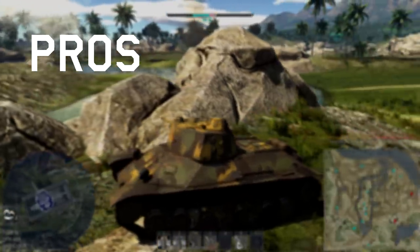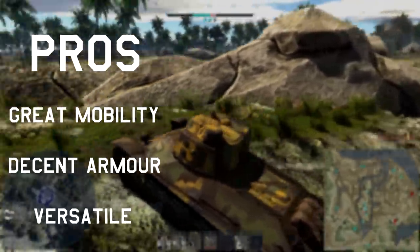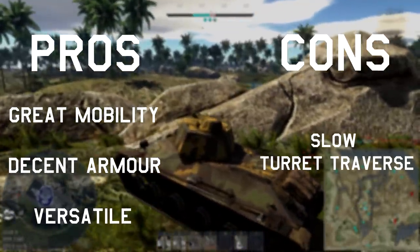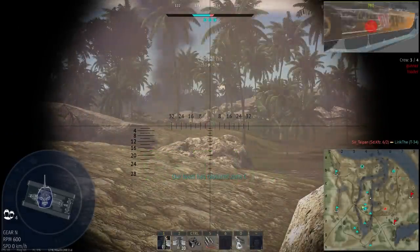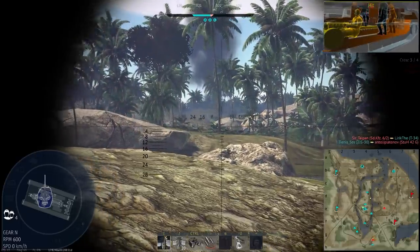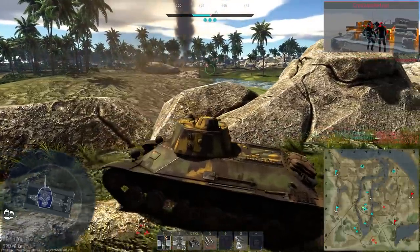Pros? Great mobility, decent armour, and versatile. And the cons? Slow turret traverse. Verdict? I definitely go for this one, as really you're going to need a light tank for the lower BRs here, especially if you're a new player that likes getting into close air support. The T-50 is useful and versatile, and if you can overcome the slightly underwhelming cannon and turret traverse, you'll do very well.